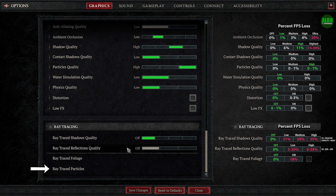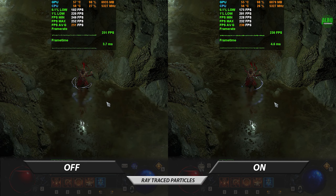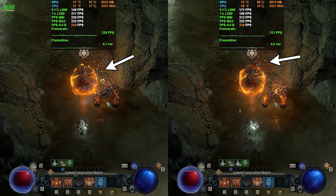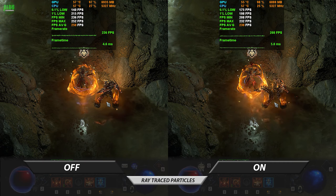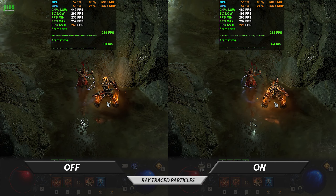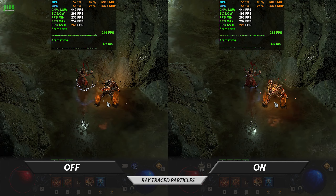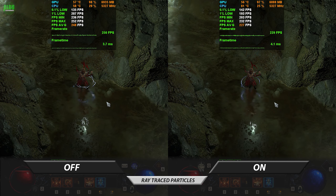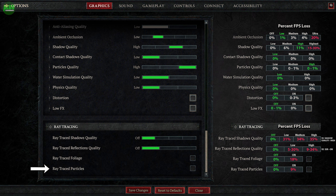This brings us to the final and biggest joke of a setting: ray traced particles, which requires ray traced reflections to also be enabled. These are particles, and in theory they should be reflected in the water when set to on. The drop in frames suggests the game is attempting to render the particle reflections, but due to the extremely blurry reflections they simply are not actually visible, making this one of the worst settings to enable in Diablo 4.